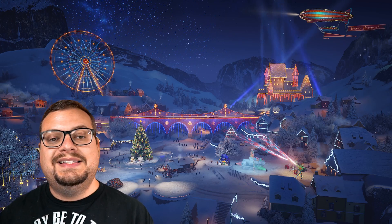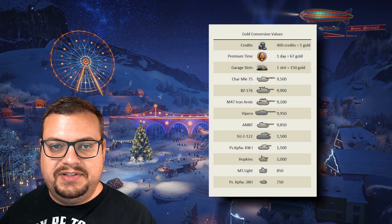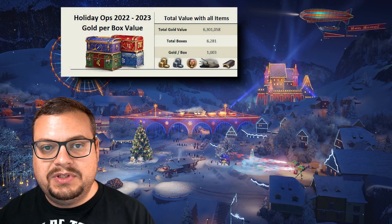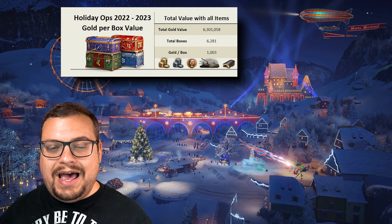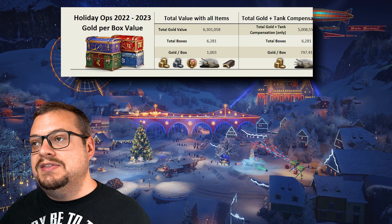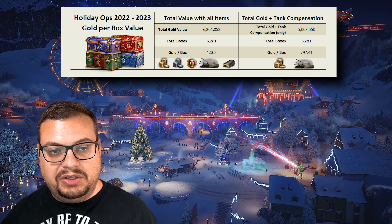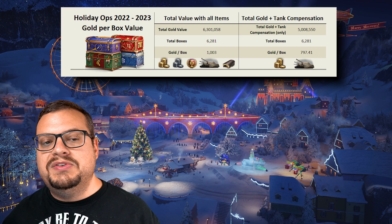Before you can provide a value of what's in a box, you first have to convert all those items into a single currency. Here are my conversion values, feel free to pause the video. This year's total value of all items comes to a whopping 1003 gold per box average. However, if we distill all the items to just the actual gold and the gold value of each tank — ignoring pointless things like garage slots — then the more realistic gold per box value is about 797.